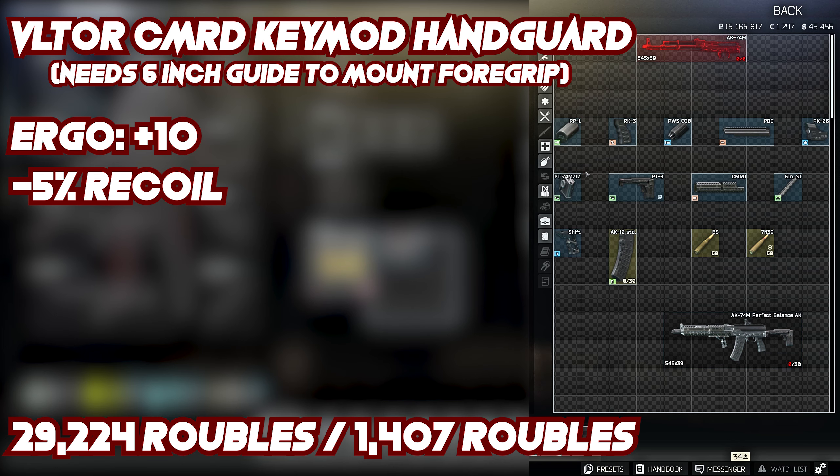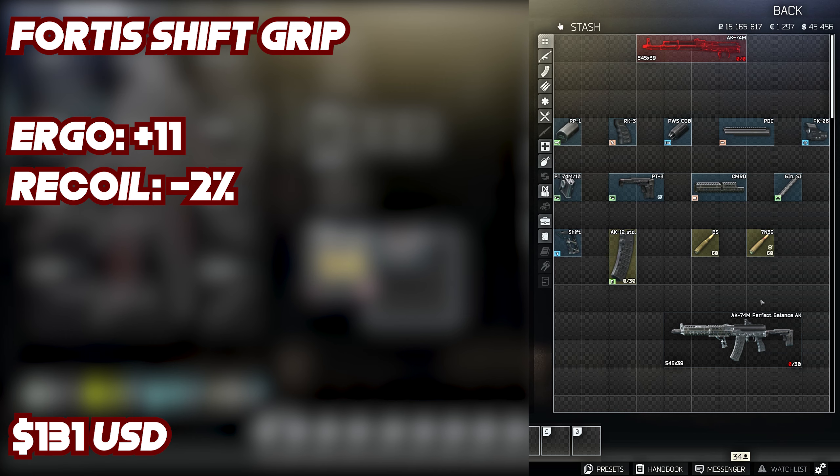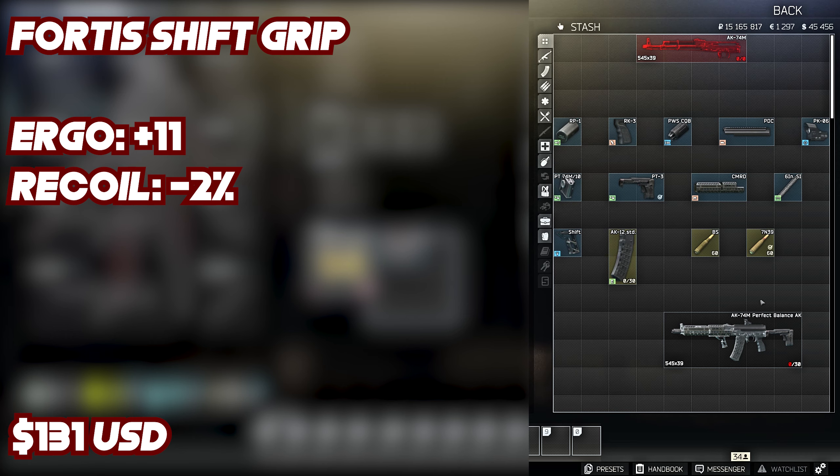For the Perfect Balance build I always run the Fortis Shift grip: minus 2% recoil and 11 ergonomics — fantastic for ergonomics. It runs around 131 USD from Peacekeeper, though some players sell it for around 14,000 rubles. This is where the two builds differ: the Perfect Balance uses the Fortis Shift, while the Loud Recoil build uses the RK2 foregrip, which gives minus 2 ergo and minus 5% recoil. The trade-off isn't worth it to me — I lose 13 ergo points total compared to gaining just a little lower recoil with the RK2.